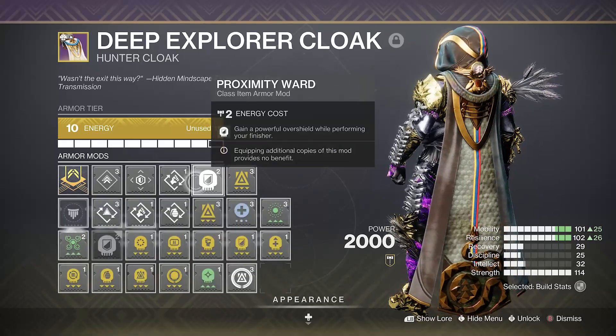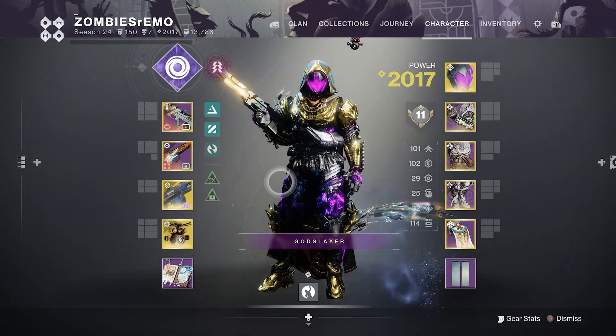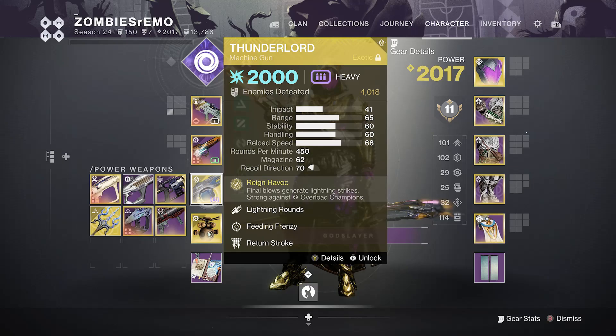Got utility kickstart with outreach and proximity ward. You can use any weapons you like — I just use Thunder Lord because pretty much everybody has access to Thunder Lord.